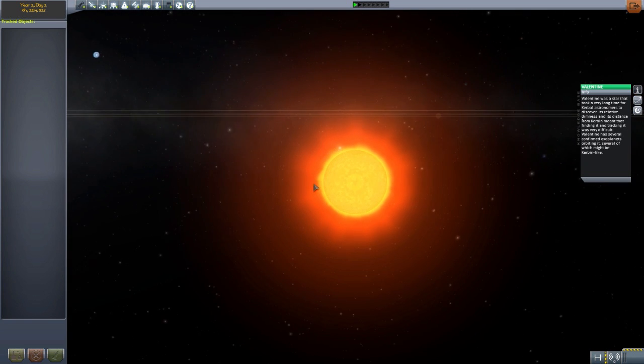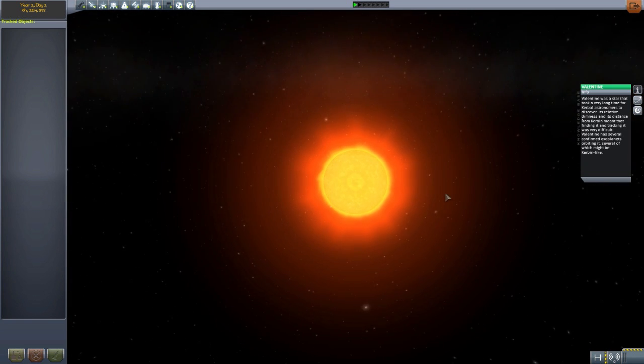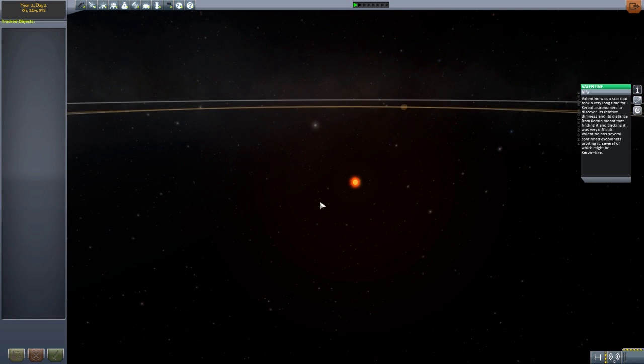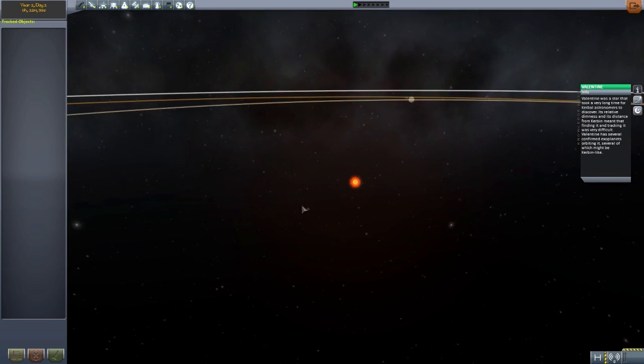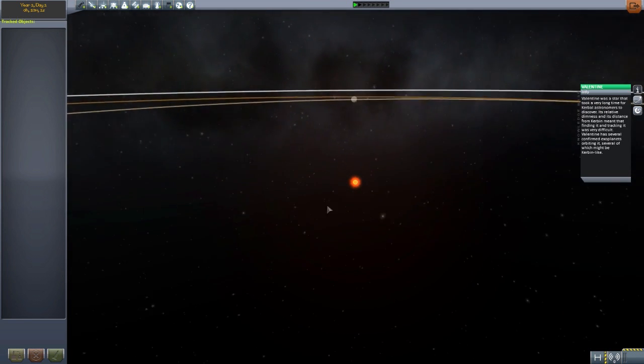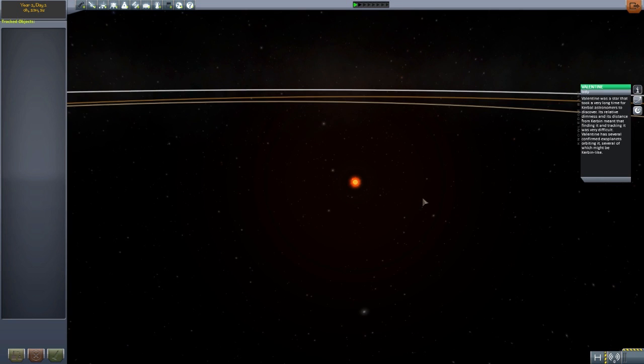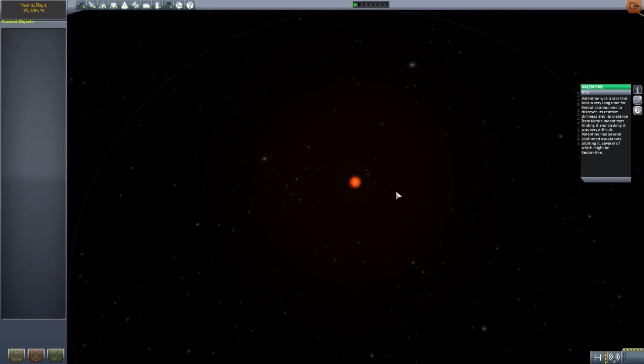Let's start by having a quick look at our lovely new red dwarf star, Valentine. It is a very, very small little sun - not exactly the largest thing, nor the brightest. It is a red dwarf after all, so a lot of these planets in the system are going to be a bit darker than you're used to in the Kerbal system, but overall they should still be well enough lit up. You may need flashlights on a couple of them.